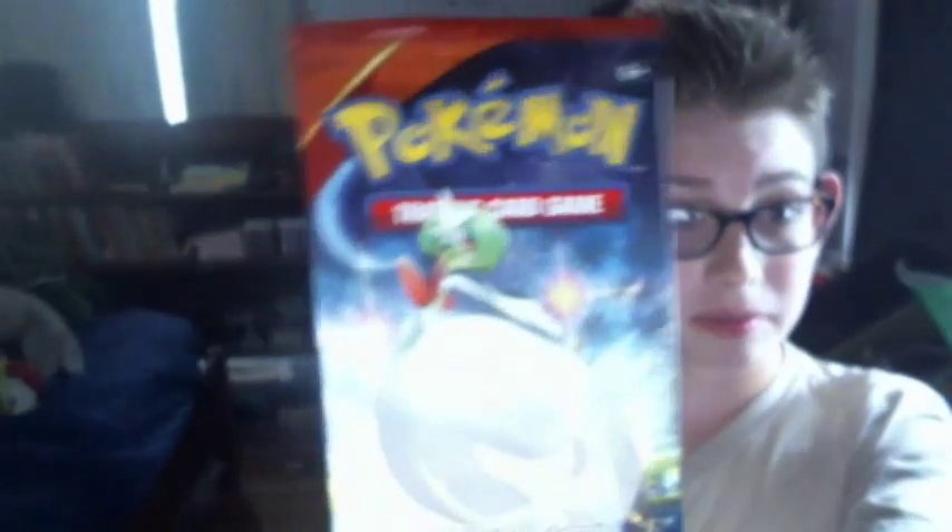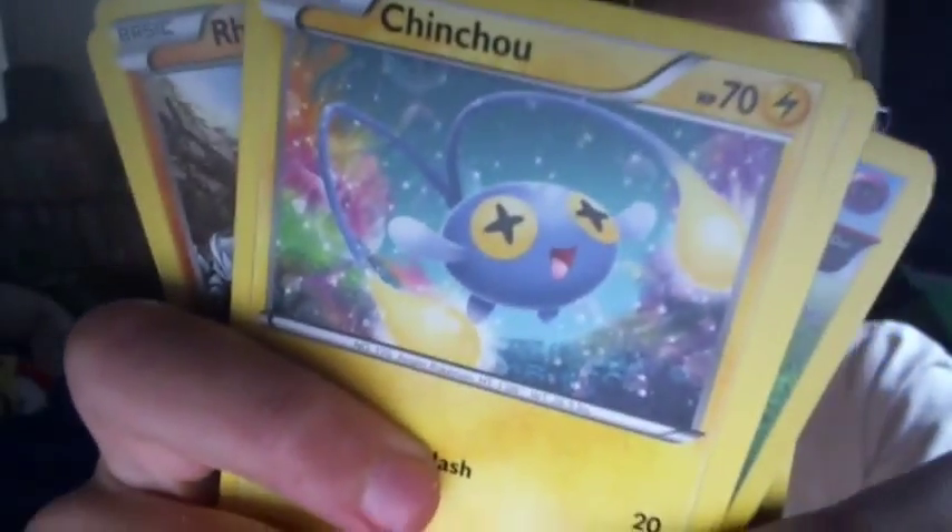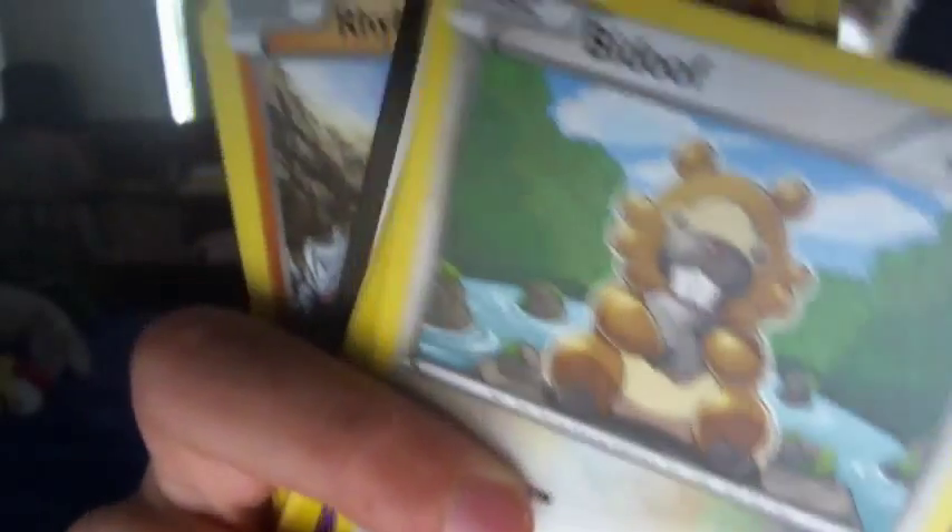Now for the pack opening. Here's the first deck. Lighthouse. Tentacool. Electric. I don't know how to pronounce that. Biddu. Biddu.